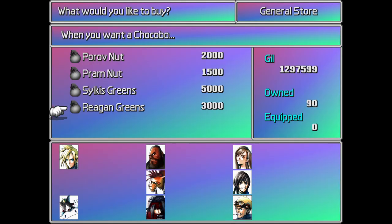The Chocobo Sage sells Sylkis greens and Reagan greens. Reagan greens are really good if you want to catch a Chocobo — they make the Chocobo eat greens for the longest time in battle. Sylkis greens raise stats by the highest amount overall. Chocobos have stats, and this becomes important once we start racing them.